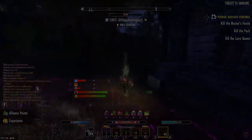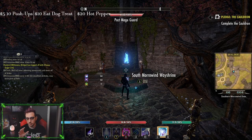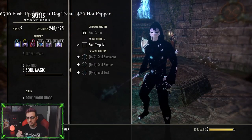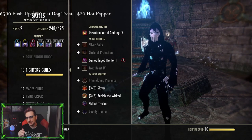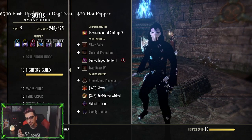Before I explain this combo, there are a few key points I need to go over. First off, we need to take a look at the Mages Guild skill line. What this combo is going to involve is allowing you to use an overload light attack as well as a meteor in your burst combo — yes, you can have both of them at the exact same time.